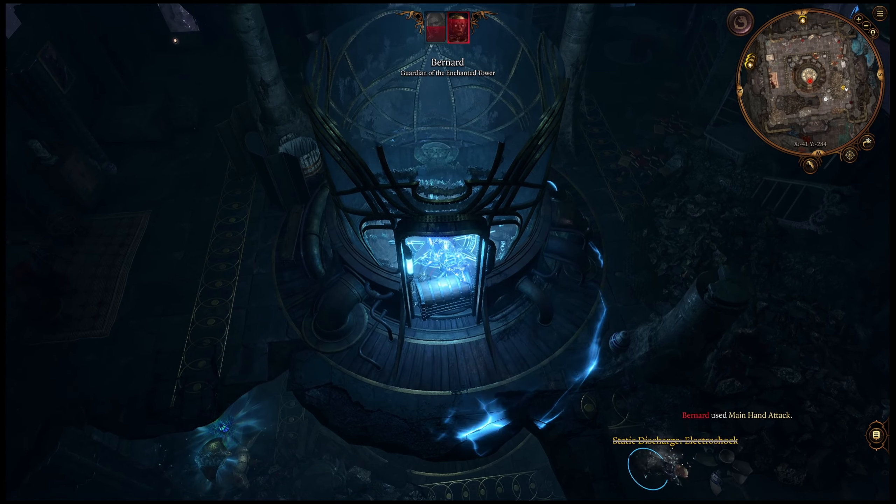On the off chance that Bernard does come down here, that's why we wanted a Sturdy chest. We can just finish him off from here. Wait for him to go stunned so we don't get damaged by his electric aura. There he is — he's stunned. Now let's just finish him off.